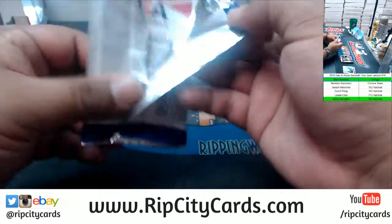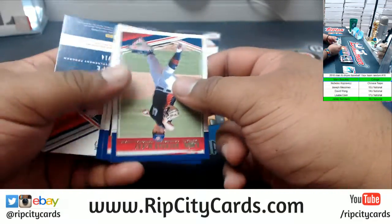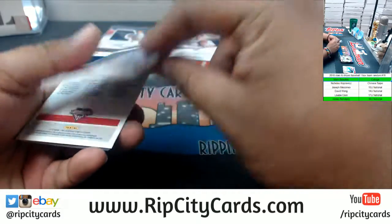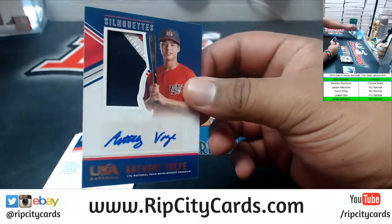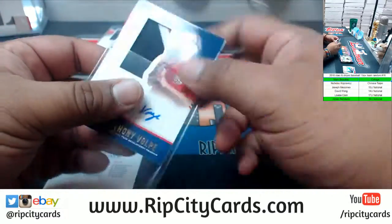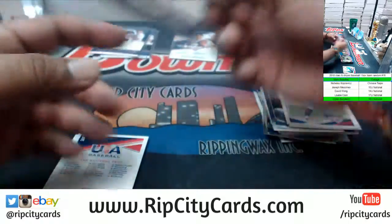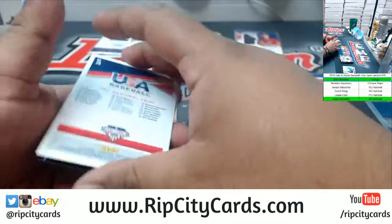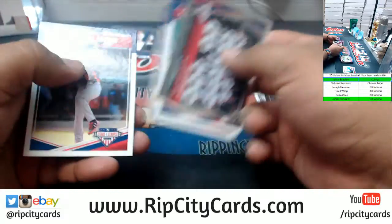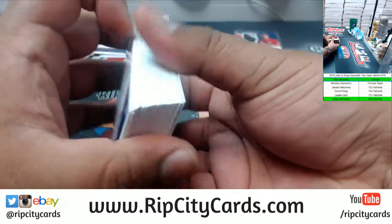Which brings us to our last pack — good luck, good luck y'all, especially those without a hit. For the 17 Under spot, low-key three-color patch for Anthony Volpe, number 10 of 14 for the 17 Under spot. Got the team checklist card there, and that's gonna do it for the break.